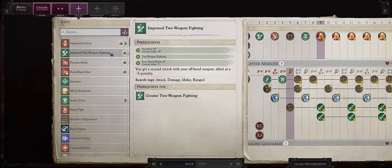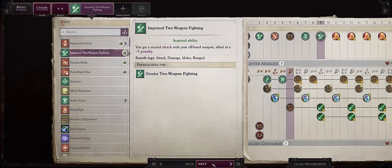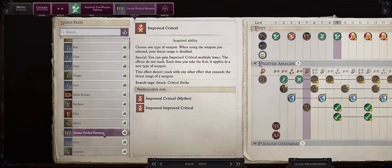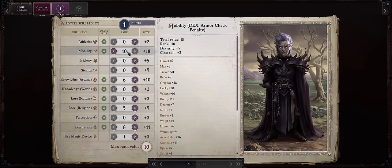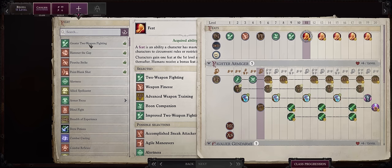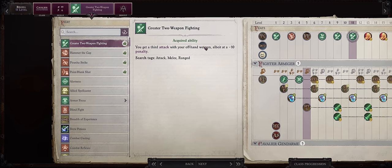For level 9, first Improved Two-Weapon Fighting to increase our offhand attacks, and then Improved Critical for the Gnome Hooked Hammer, which is Regu's special weapon. It doesn't have that high of a critical range — it caps out at 19 to 20, which isn't really great — but he does have a lot of attacks per round to compensate. By level 10, you'll already max out your Mobility ranks per level, so resume increasing his Use Magic Device. For level 11, Greater Two-Weapon Fighting, so now we have capped out our offhand attacks.